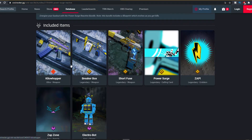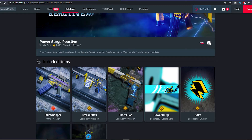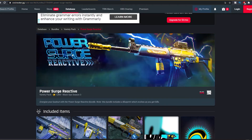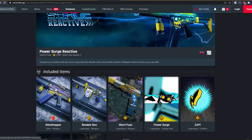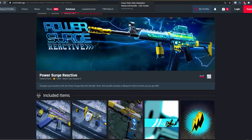Let me know if you guys are gonna cop this Power Surge reactive bundle — 1800 COD points. The prices are coming down. That's like three reactive weapons. Let me know if you guys do cop this, and I'll catch you guys in the next tracer pack.